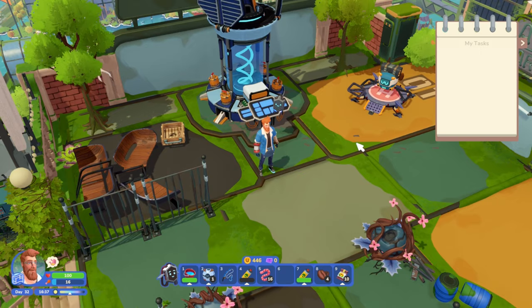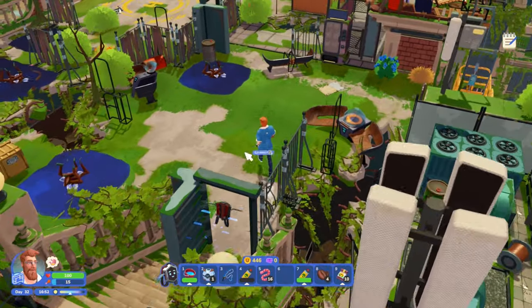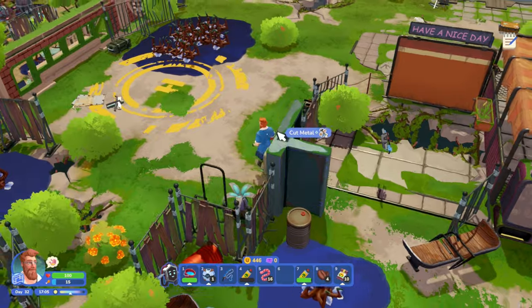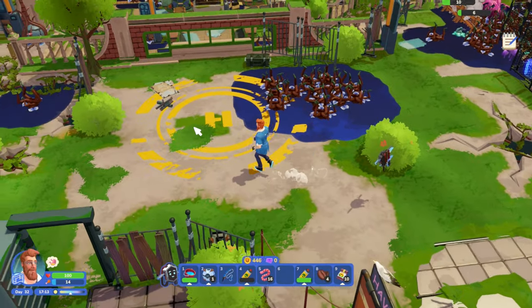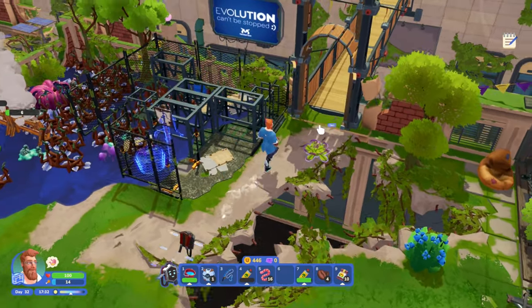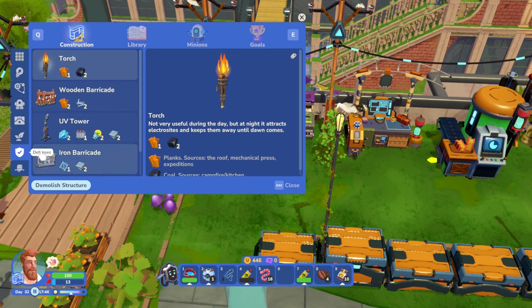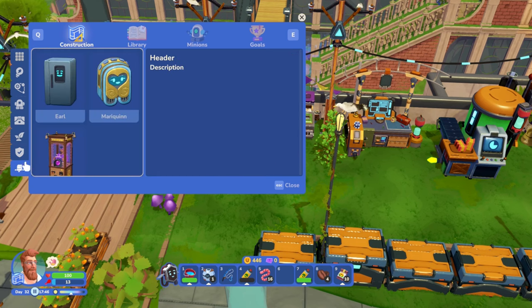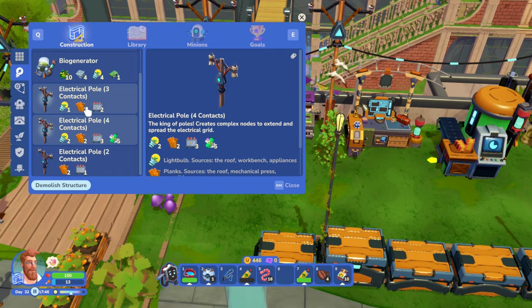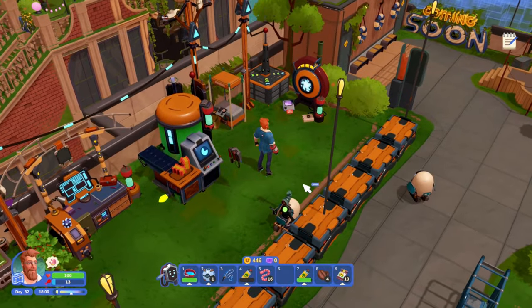Alright! Now how do we fix the roof? We have holes right here - how do I fix those? What if I pick up a piece of sheet metal? That doesn't do anything. What if I go to defenses, gardening, supports? There's our defenses. There's a new construction option - maybe I need to do research.